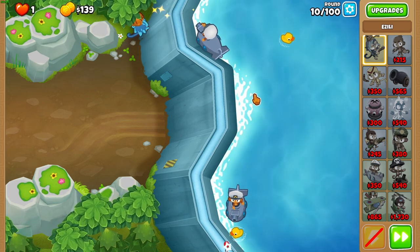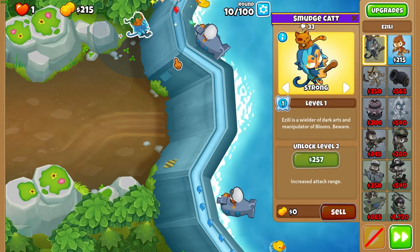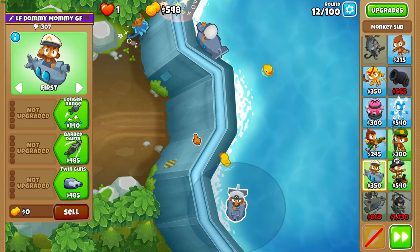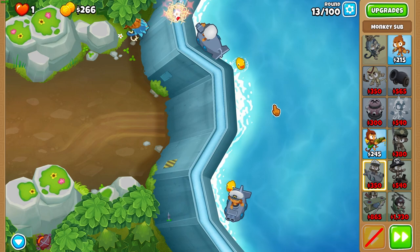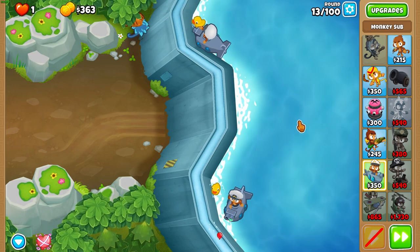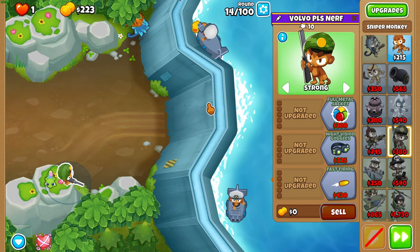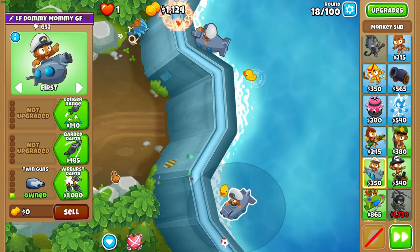She's very, very useless for early game and mid game, but because Pod is just that good, it makes up for Azalea's shortcomings. Get Twin Guns on the bottom sub after you get Azalea. Then get a Sniper, place it anywhere on that rock — doesn't really matter where — and set it to strong. Get Air Burst at the end of round 17.